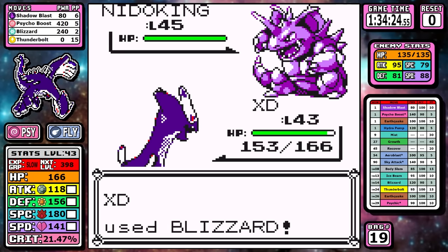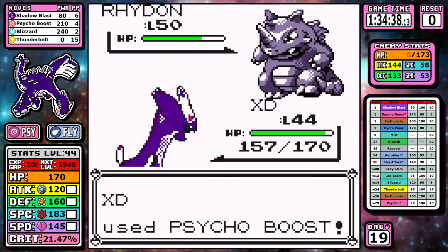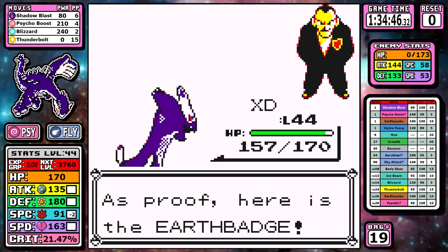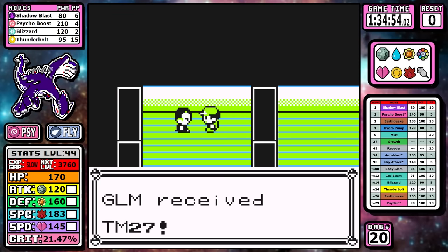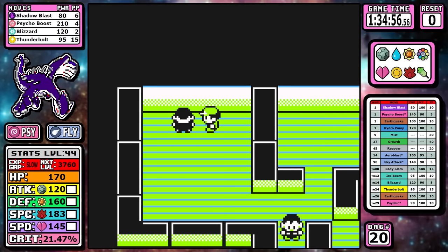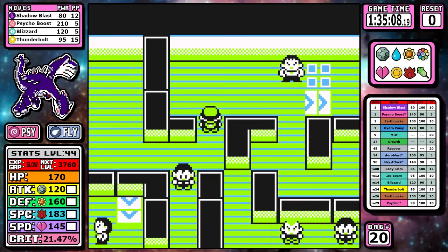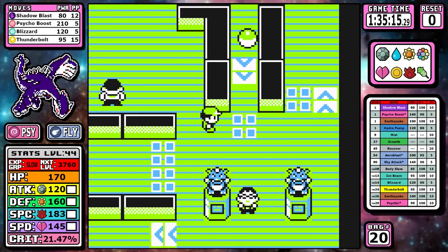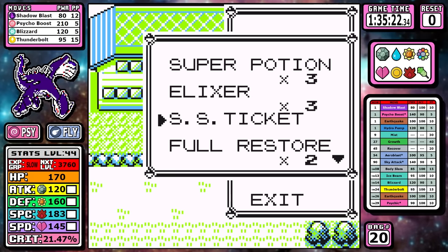For the last gym, I learn Blizzard and replace Earthquake, since Shadow Blast can cover Earthquake's niche. Blizzard is needed because his Pokemon have really high Defense and you can't just start Psycho Boosting — you have to wait for your moments. Blizzard gives you the ranges to make the fight take the fewest turns possible. Dugtrio is paper thin and would die to a paper cut, but I use Blizzard everywhere else and finish with one more Psycho Boost for the 8th badge. After the fight I use an Elixir — there are five easily accessible Elixirs in the run. Timing how many you use versus saving for the Elite Four is key to minimizing unnecessary Pokémon Center visits.